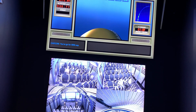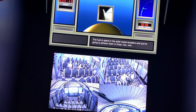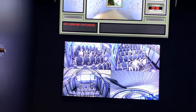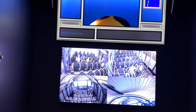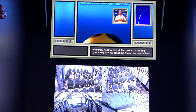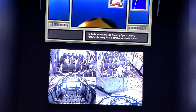The fuel has spent the solid rocket boosters and you're going to jettison them in 3, 2, 1. Negative return. Hear that? Negative return means if something goes wrong now, you don't have enough fuel to abort back to the launch site at the Kennedy Space Center.